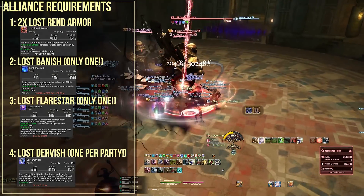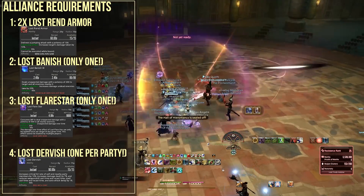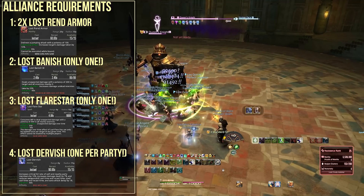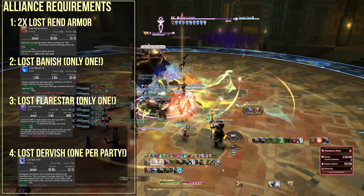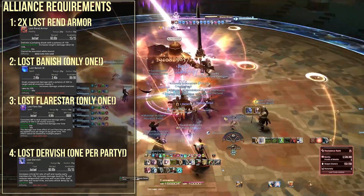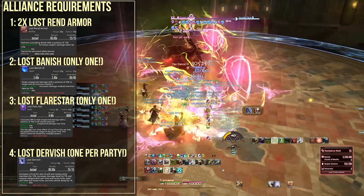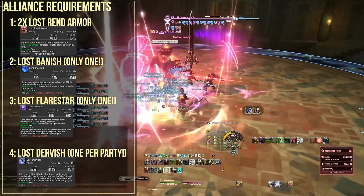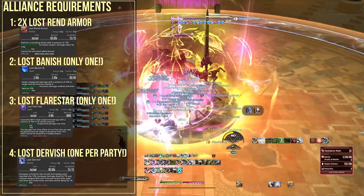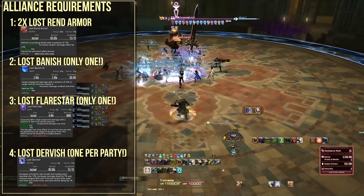First, there should always be 2 melee DPS using Lost Rend Armor. This is a 10% damage-up debuff that can be maintained at all times during the fight with a 30-second duration and a 60-second cooldown. Having more than 2 Lost Rend Armor users isn't a bad thing, but having only 1 — or worse, none — is a significant DPS loss to the entire group.